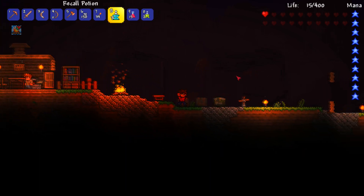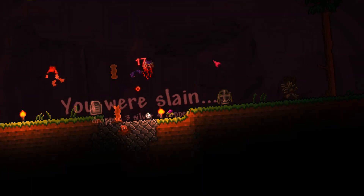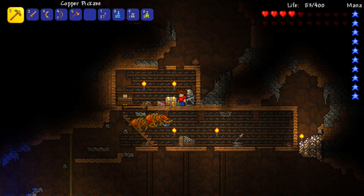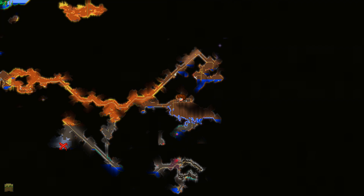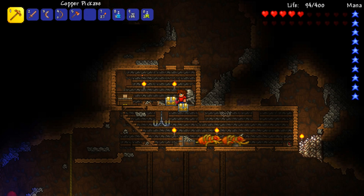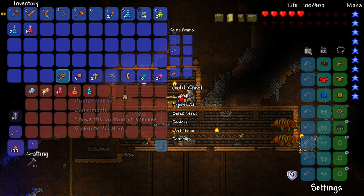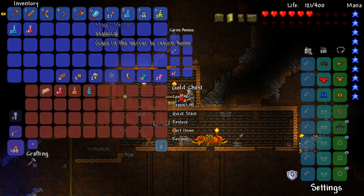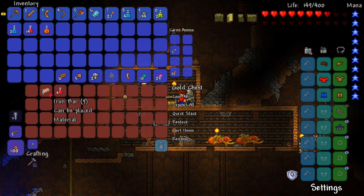I'm not dying again - that's not happening here. I am inside the mushroom biome and there's this chest up here. We're going to go ahead and have a look in it. We've got a hunter potion, a recoil potion, and a magic mirror. We needed a magic mirror because I keep using recoil potions and we're consuming them and running out. So that is a really good upgrade. We also have nine iron bars - very awesome - and some more lesser healing potions.